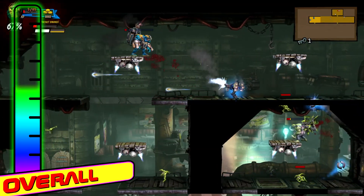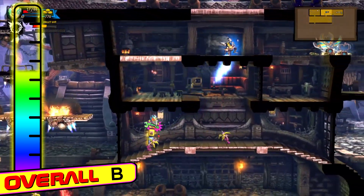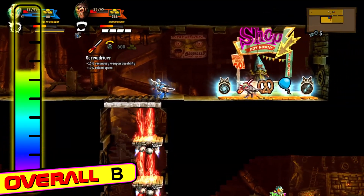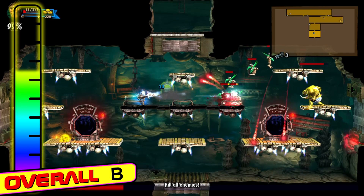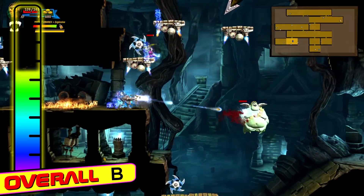Overall, Rogue Stormers is a nifty mix of 2D platforming and twin stick shooting, with some adventure and RPG elements thrown in for good measure. Success is a bit dependent on which items you come across, so it can be a bit of a crapshoot. Speaking of which, there's a lot of crap shooting at you, and the bullets can be hard to see, but it was the dynamic challenge that kept me engaged up until the final boss.